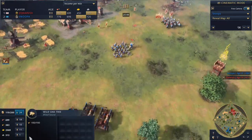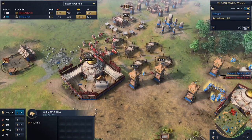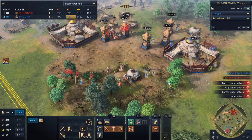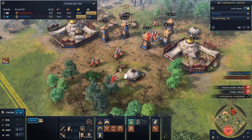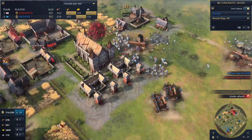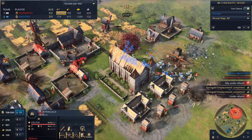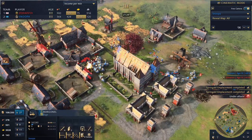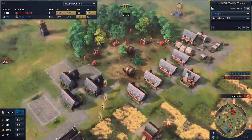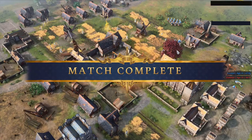We go for the counter push right now with mangonels, springalds just in case he has springalds. I had to capitalize on him being out of position. I'm looking to engage — his knights can't get much damage done, they kill maybe five or six villagers. I garrison everything so that's acceptable. We've already killed half his army and he has nothing to deal with the rest. He has a bunch of pikes and a few springalds but I'm in his base. I snipe his mangonels but my men-at-arms and knights go throughout his base killing all his villagers. He only has two TCs to garrison in. He taps out — GG.